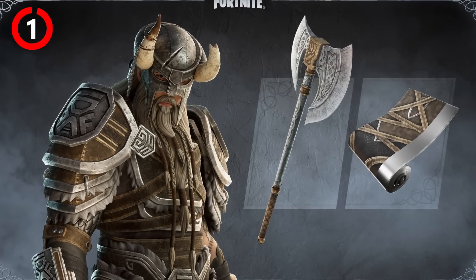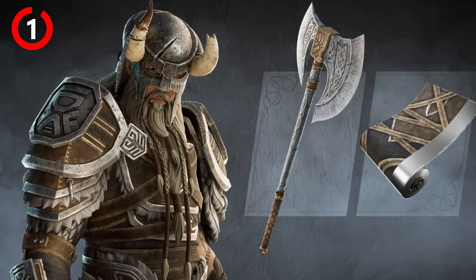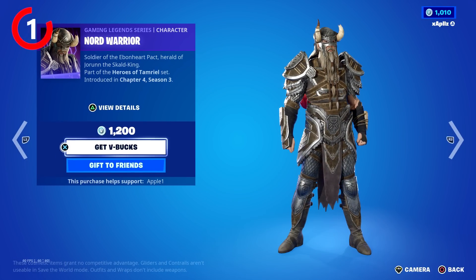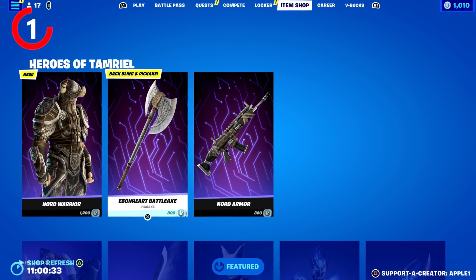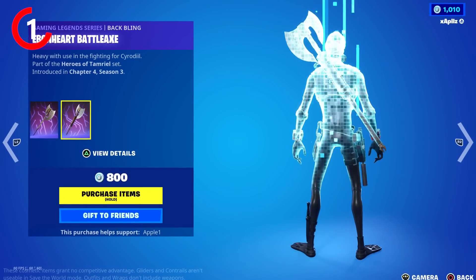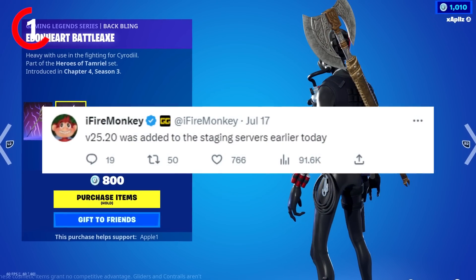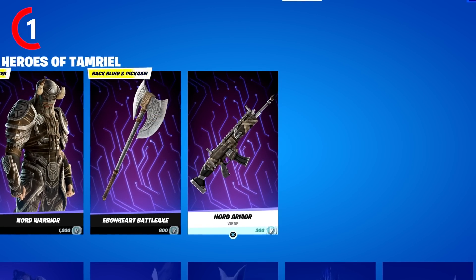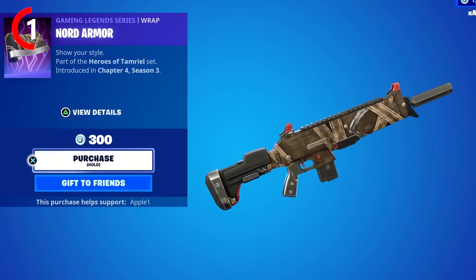Starting off, the new Elder Scrolls collab is now live in the item shop, where you guys can get the Nord Warrior outfit, which looks super cool. You can also get the Ebonheart Battleaxe and the Ebonheart Battleaxe Batbling, but you can actually get this another way which we're going to be showcasing in just a second. You can also get the Nord Armor Wrap, which actually looks really nice.